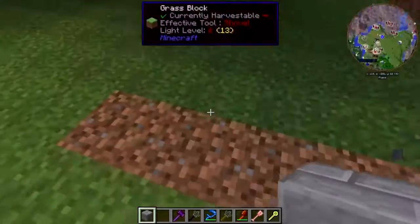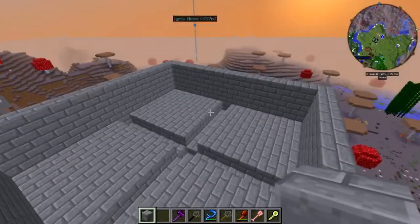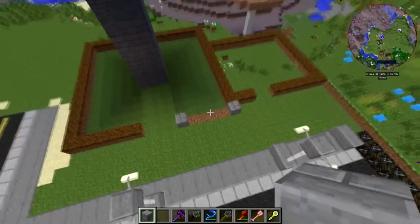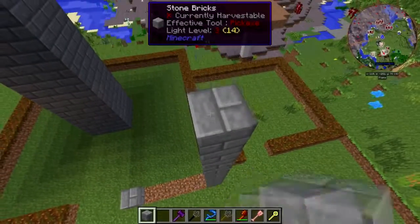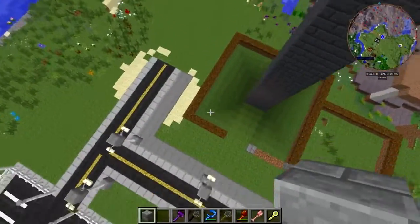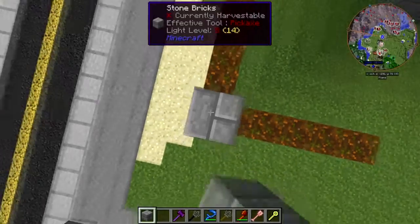Here's what I want to do - I want to go to this mob tower. I'll go ahead and fly up here. This part has all been done legit. It's going to get all the fans, killing spikes, and other accoutrements done legit. But the building itself - the decorative skin I'm putting on it - is going to be done in creative. I'll put bricks on the corners.